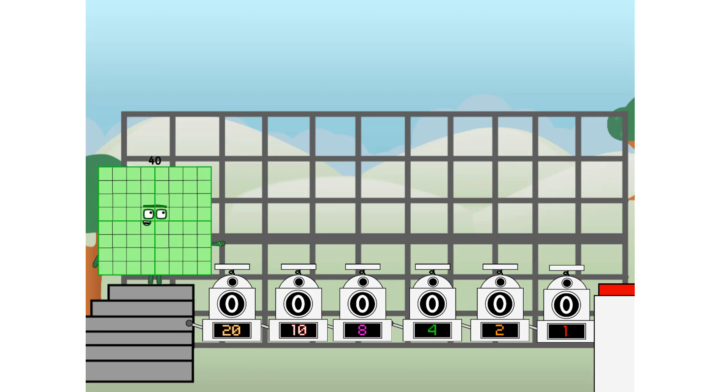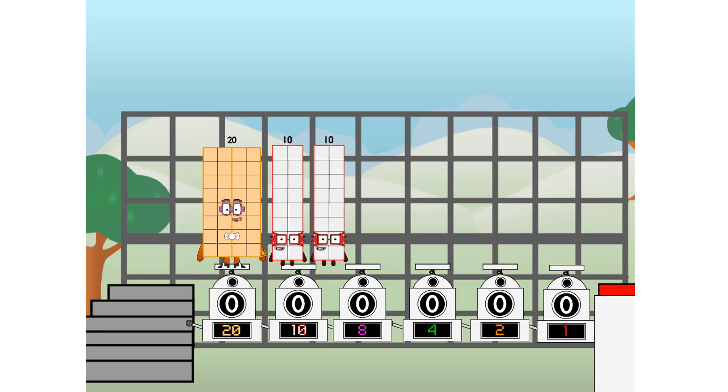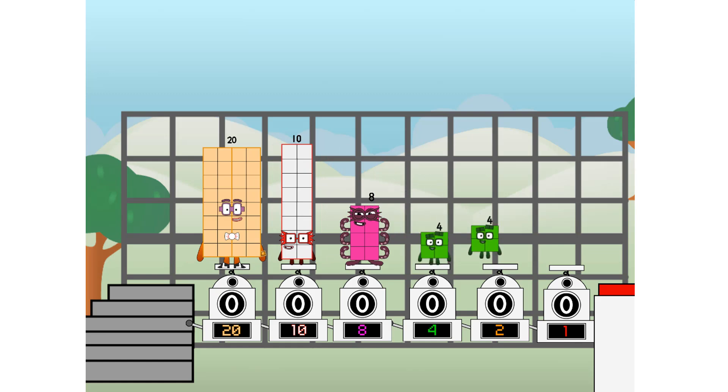First, I split in two: twenty and ten and eight and four and two and one and one more to press the big red button. Then you choose who's going up. One of me and none of me and one of me and one of me and one of me and none of me and one of me and one of me. And fire!